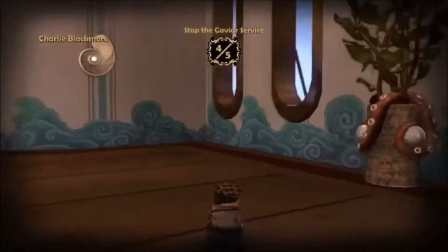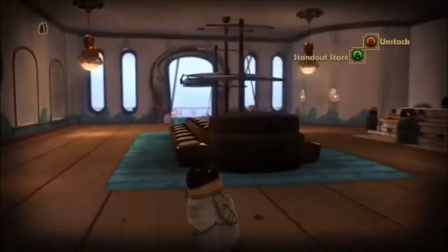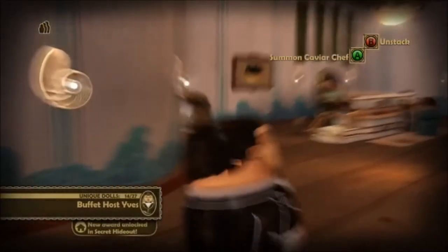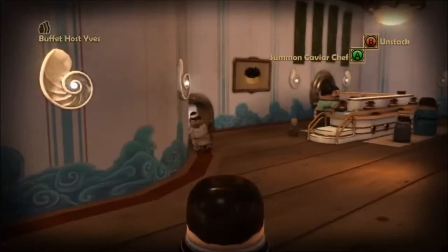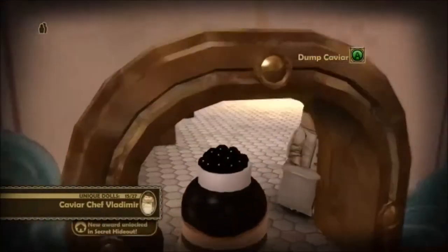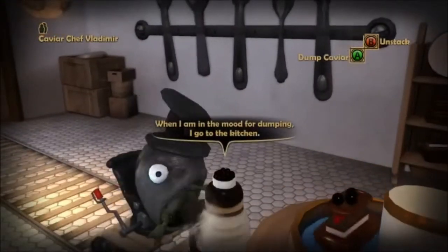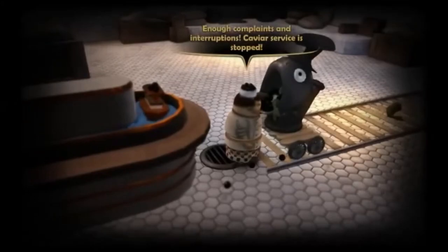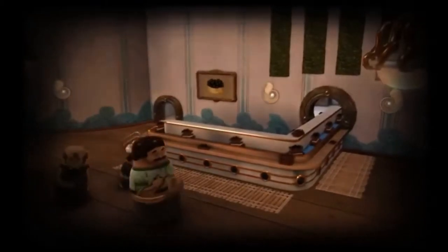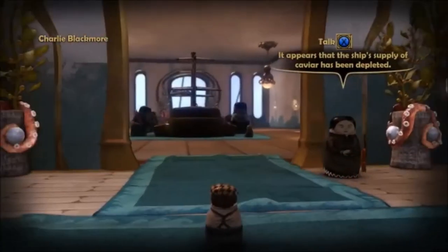Now we've only got one left to go. First, you need to find a level one and two doll. Once you do that, head over to the far side — you'll notice the host hanging out over here. His special ability is Summon Caviar Chef. He will actually call the chef out here. Hop out and stack into the chef. Now that we have Caviar Chef Vladimir, we can just go straight up to the caviar and dump it out. He's fed up. There is no more caviar. The ship's supply of caviar has been depleted.